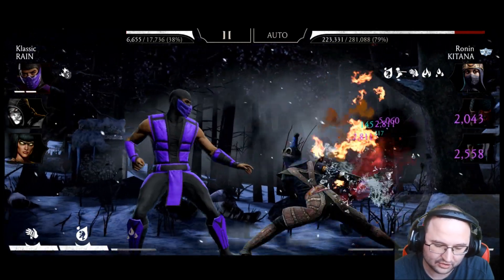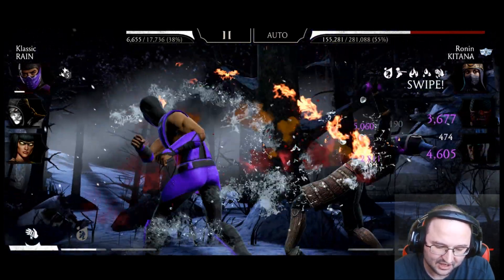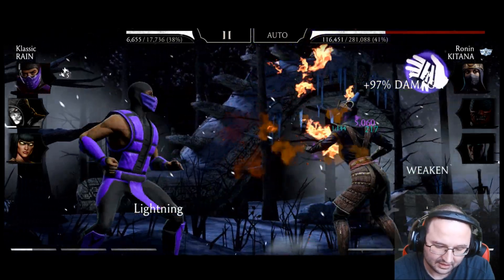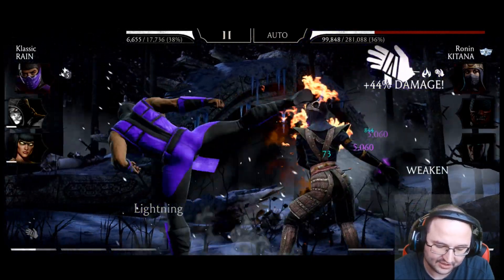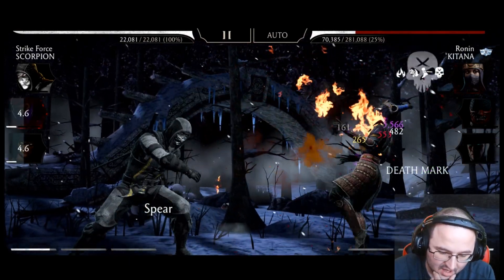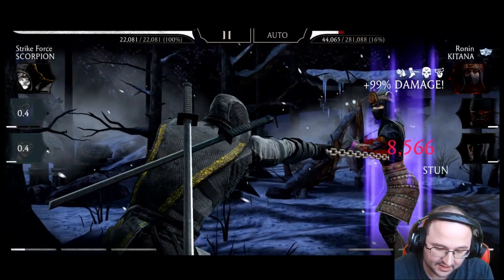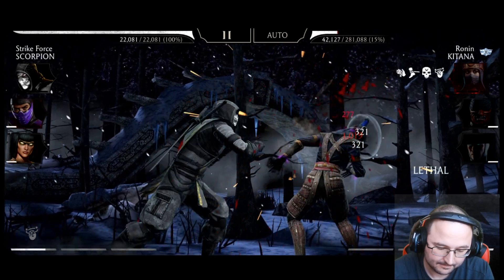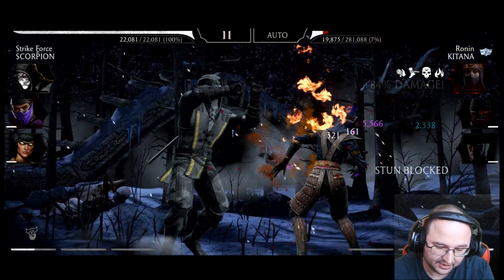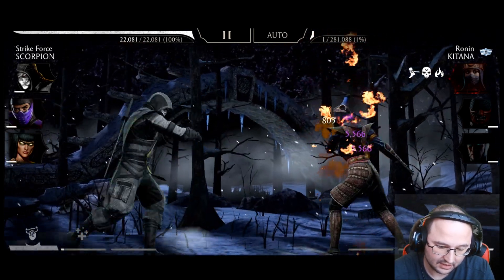It's absolutely gorgeous. Unfortunately I don't seem to have combo enders on my Rain — I don't think I have block breakers with this Rain, so that's unfortunate. I'll know for the future. I'm going to kill this running Katana — okay, I am applying the burning effect on her. She should die now.